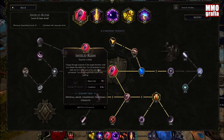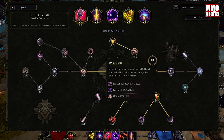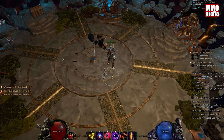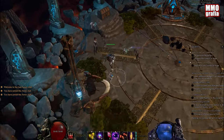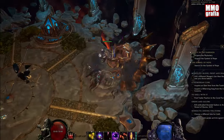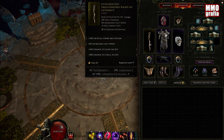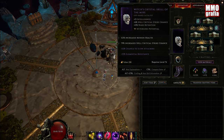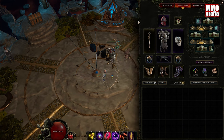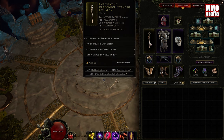Shield Rush is our main movement skill. You can basically put anything you want in here, but the most important thing is the Dark Rush node, which says we no longer require a shield to dark rush. It basically allows us to shield rush without an equipped shield, making us move faster. There are variations — we are using a one-handed weapon and a catalyst instead of a shield, though you can use a two-handed weapon as well.